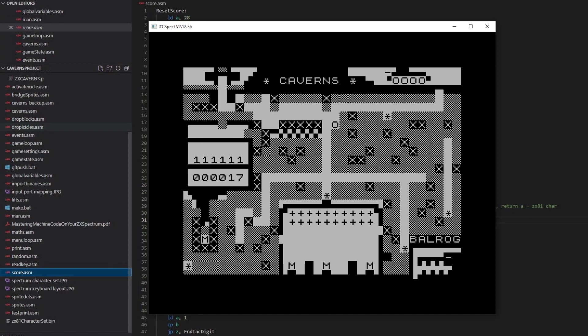You can see now I've got the scoring hooked up, so for example the stars you get 100 points for those. For the mithril you get 1000 points for those. At the moment there's no death sequence, so at the moment I've just got trapped there.